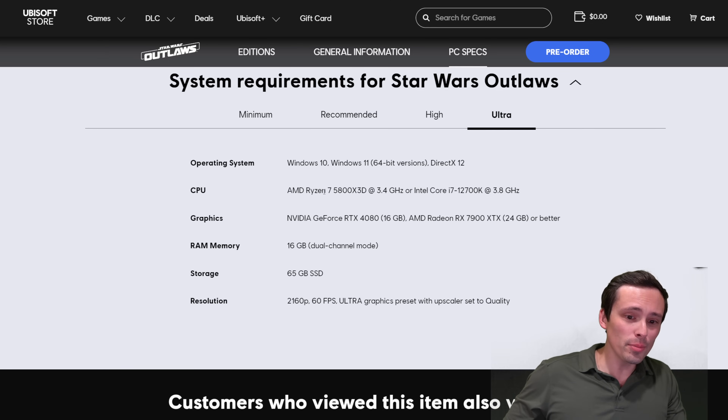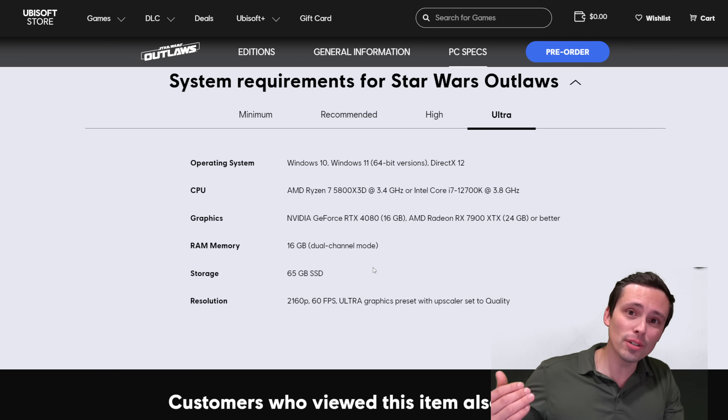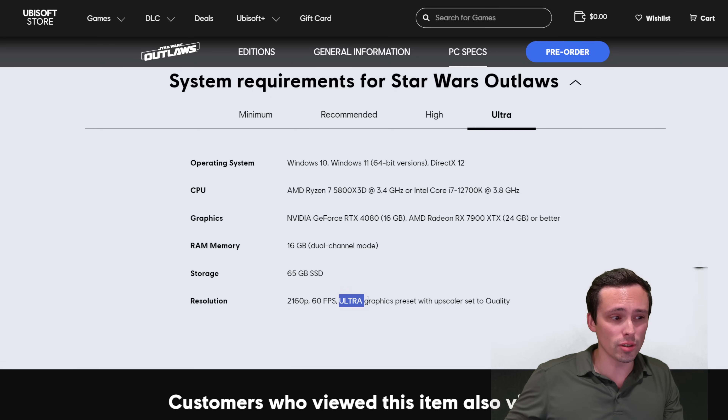The CPUs they're asking for now are the 5800X3D and an Intel Core i7-12700K. This could indicate they were using a higher-end test platform. It's possible moving from high to ultra settings needs additional CPU power, although generally moving up rendering resolution doesn't place much additional burden on the CPU. However, certain graphics settings — like ray tracing — often do put additional burden on the CPU, so maybe ultra settings are doing something along those lines.